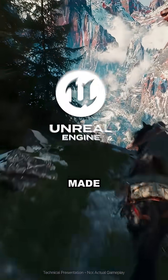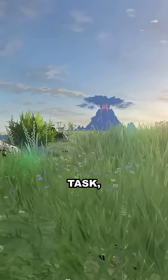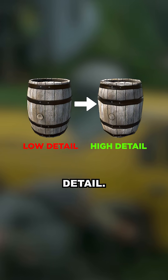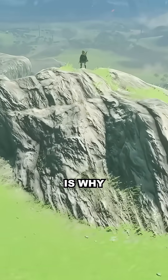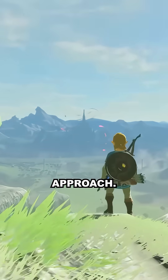Why is every AAA game suddenly made in Unreal? In traditional game development, artists face a crushing task: creating every object five to seven different times at different levels of detail. This system, called LOD, is why distant mountains in games look blocky, then suddenly become detailed as you approach.